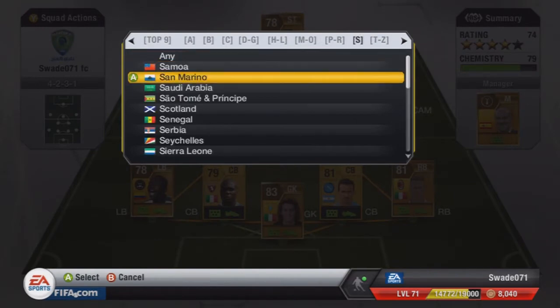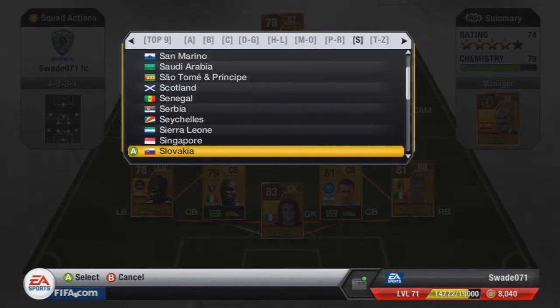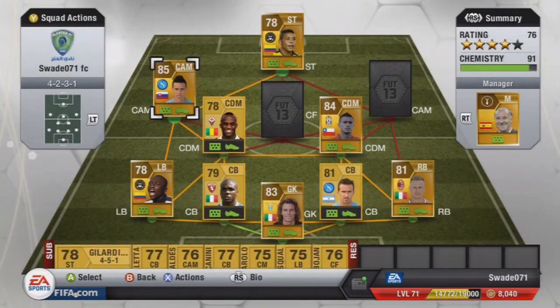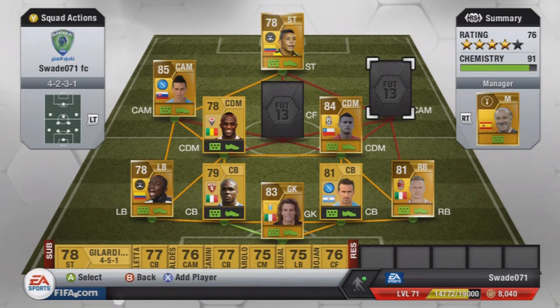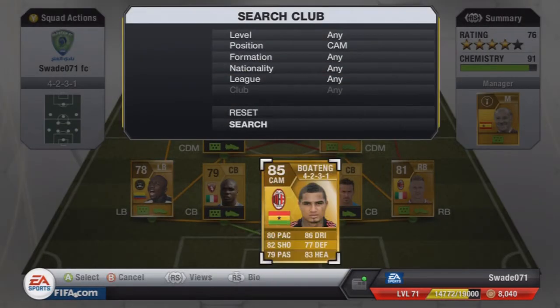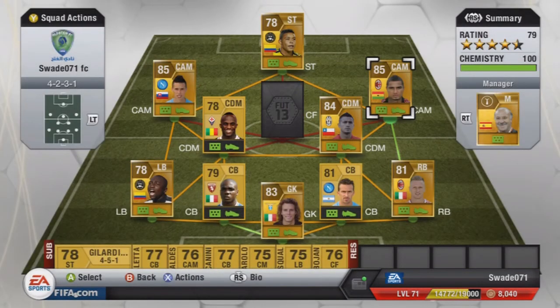On to our first central attacking mid. It just had to be this guy from Slovakia — that's right, Hamzik. I just had to put him in the team because his passing and his shot are ferocious, absolute ferocious. And the second central attacking mid is Boateng — he is an absolute legend as well. His shot is ferocious, as much as Hamzik's.